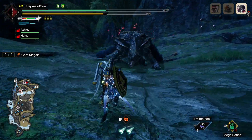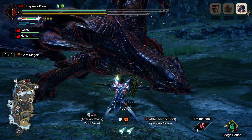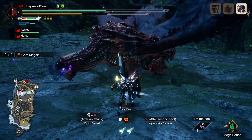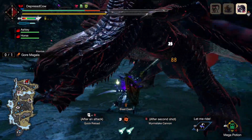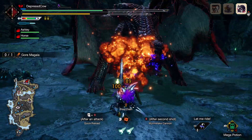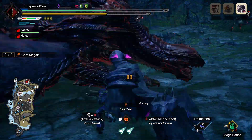I decided to try out Gunlance in both Rise and World, and I'm not sure which version I like more. I will always repeat this, but I think the weapons in Rise are superior to the weapons in World and are extremely fun to use. I personally don't find the weapons in Rise as satisfying as World's because I think it feels better to hit monsters in World than in Rise.